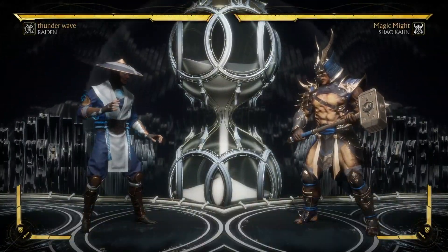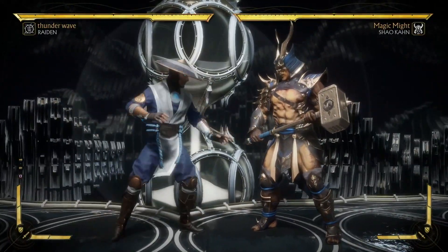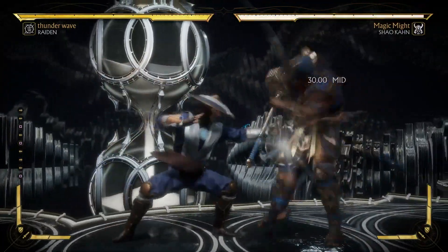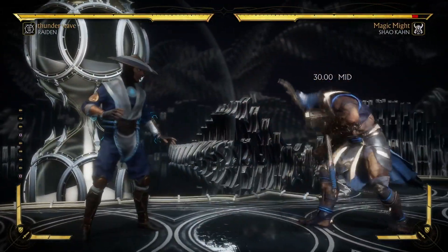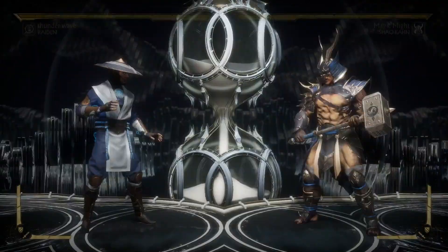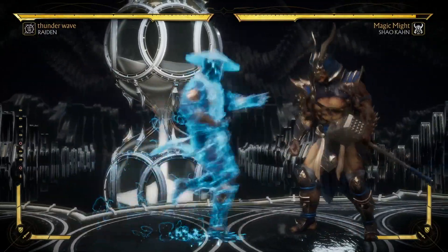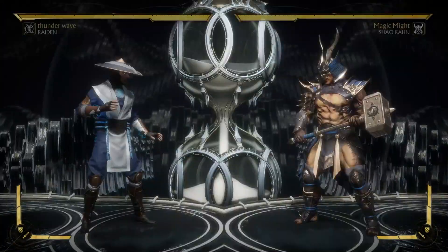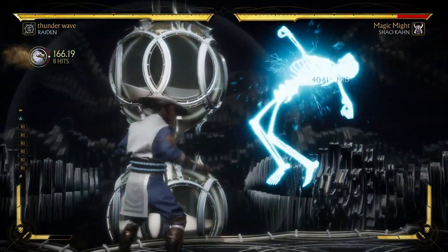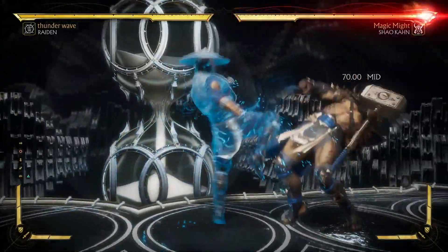That's 322 for two bars — I think that's too much but you can be the judge of that. That's going to be one of his main advancing strings. Back two takes you forward pretty much. A great thing about Raiden is he has a lot of moves that advance, such as his forward four, and all of these you can combo into or special cancel into and get basically the same combo.